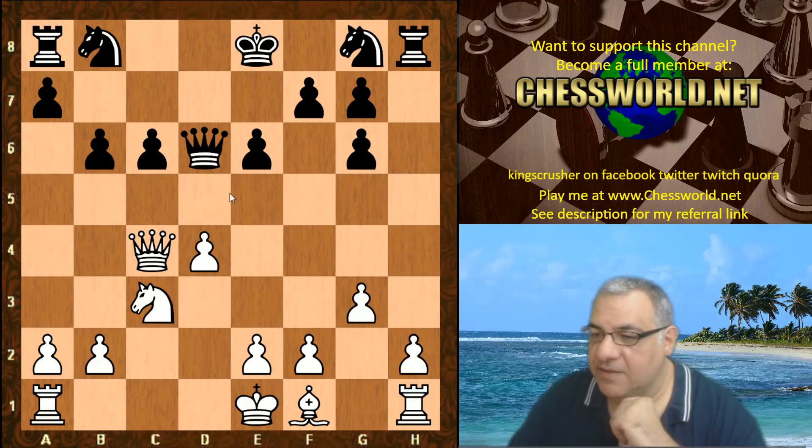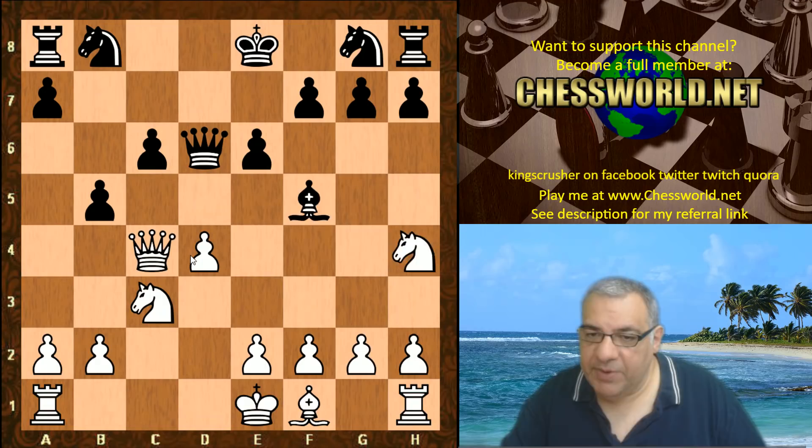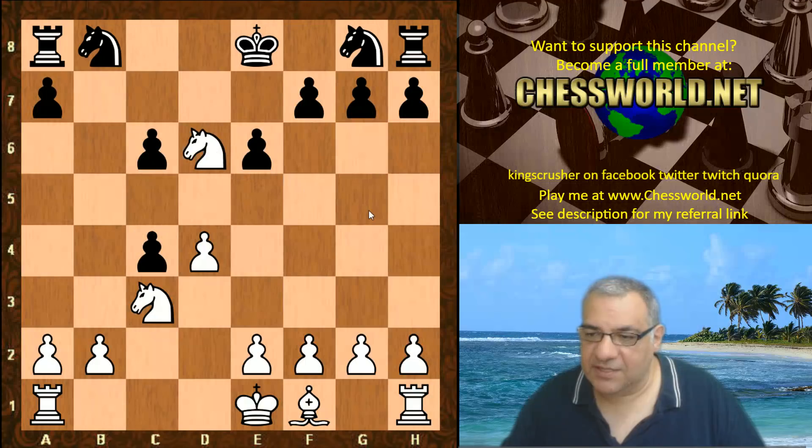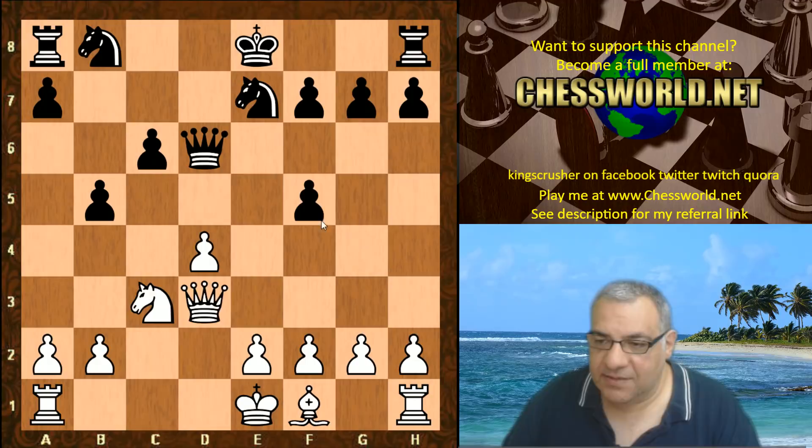b5 is played and we have Knight takes f5 inserted, hitting the queen. Instead of moving the queen, if it's taken then there's Knight takes d6 check with a big advantage — a piece up. So that's taken, Queen d3 hitting the pawn, that's protected, a3 discouraging b4.